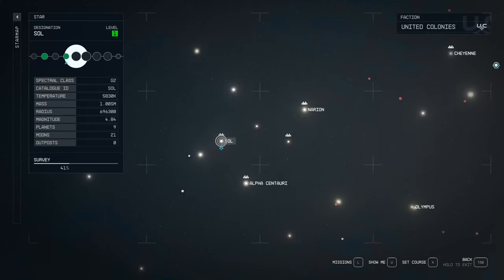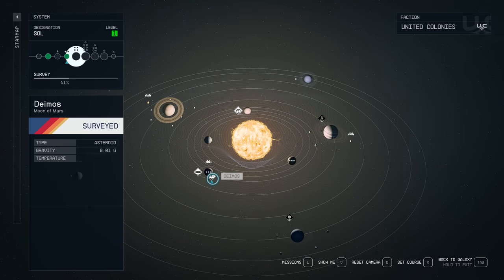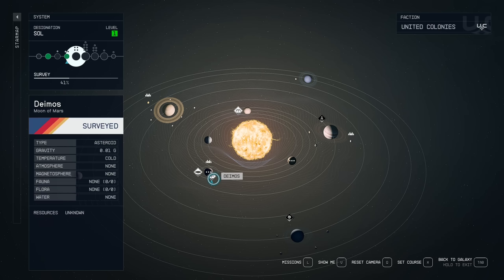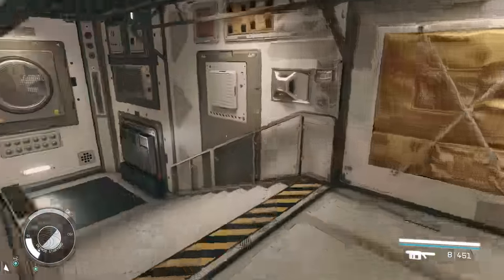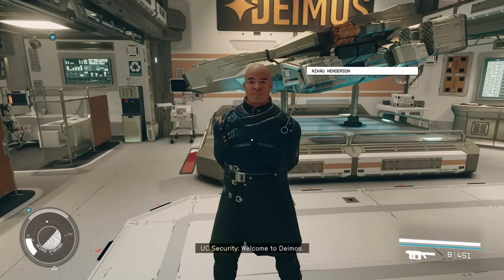To upgrade our Star Eagle, we are going to the Sol System and Space Station Deimos orbiting Mars — we'll be upgrading it there. Inside the space station, just run straight, a little bit to the left, you will see a staircase. Go down and talk with Nikao.